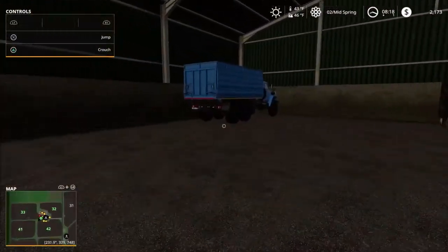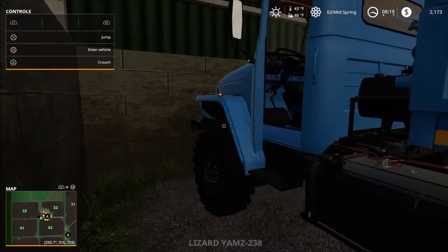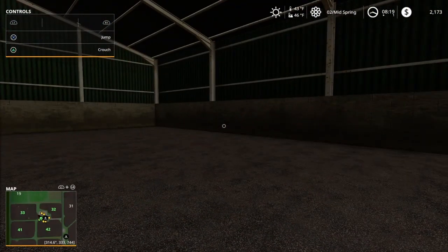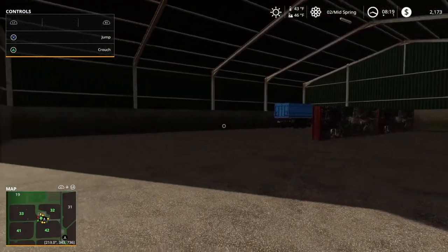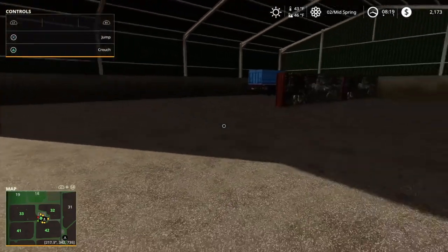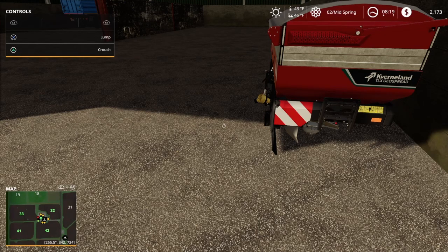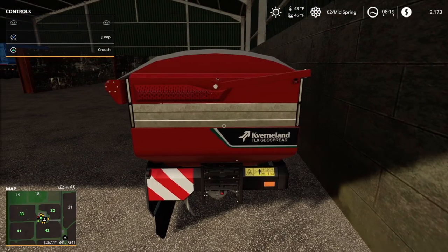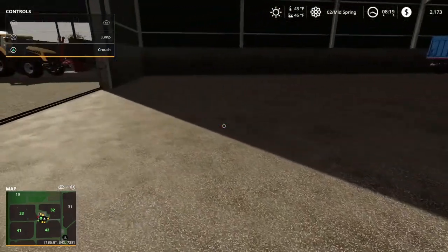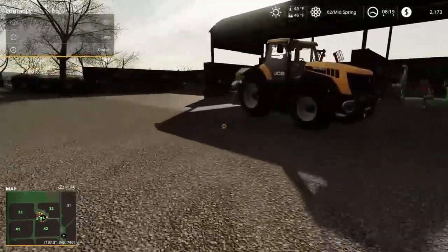We've got the grain truck in here — this is the Lizard YAMS 238. I always use this one if I can; I love the grain trucks especially on a map like this because they can get in and out of a lot tighter areas a lot quicker. We've got the Cavernland spreader here — the Geo Spread. This can go up to a 45-meter spread, so there's nothing wrong with that. I usually use that one every time.